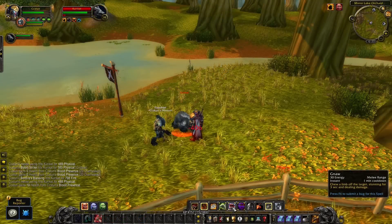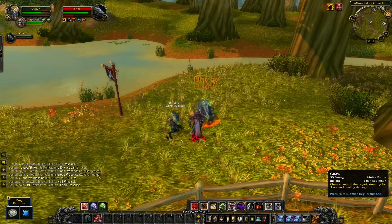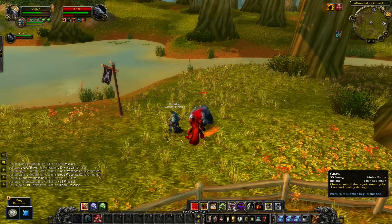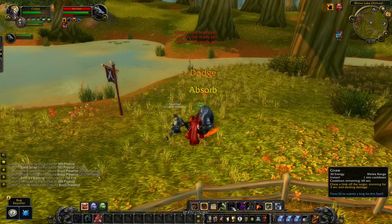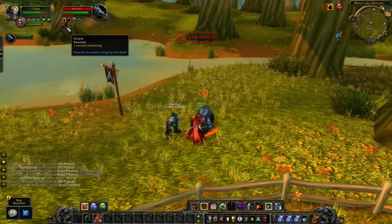As an Unholy Death Knight you can control your Ghoul, and this pet has a 3-second stun that you can use even when your own character is stunned. So what you could do, for example, is to wait for a Druid to Bash you and the moment you get Bashed you stun the Druid with your Ghoul to prevent a lot of damage.